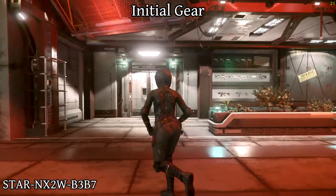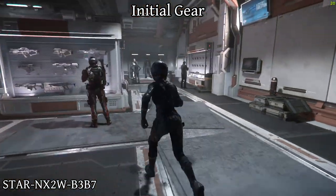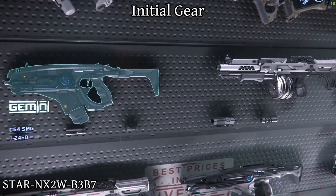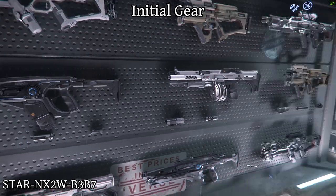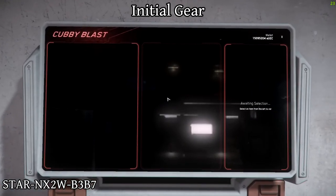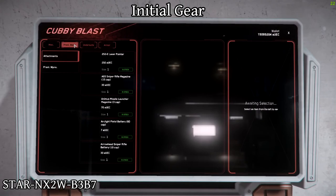Depending on the planet you start on, you'll have different shops to get what you need, but it's best to try to find a Cubby Blast or Center Mass shop — they will carry weapons, armor, and ammo. The basic pistol is the Arclight Laser Pistol, which uses energy ammo, and the ammo is cheap, often around 7 credits. You probably won't have funds to afford any armor or backpack yet, so let's just get started with this.